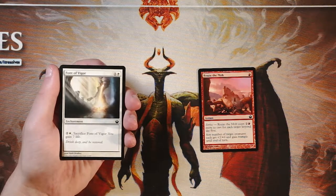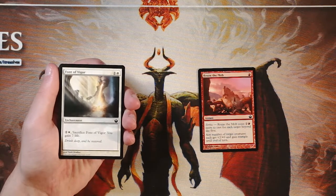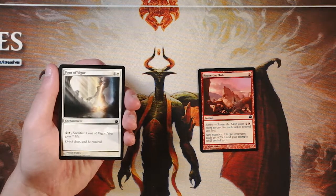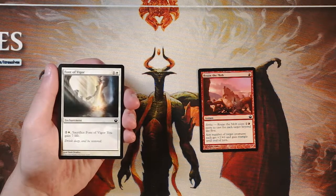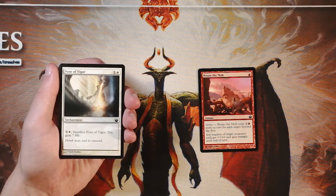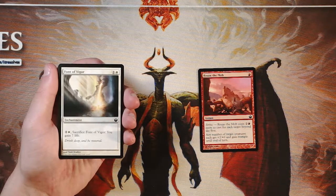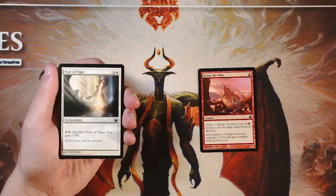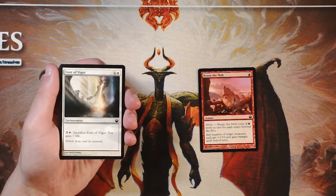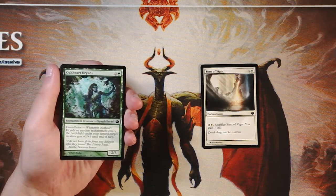Font of Vigor is an enchantment for one and a white — pay two and a white, sacrifice it, and you gain seven life. I do not love this at all. It does play into the enchantment theme, which was a huge staple of this block, and into the devotion mechanic, but gaining seven life for a total of five mana is quite bad. You'd much rather have a creature or something that impacts the board more substantially. Definitely a pass.